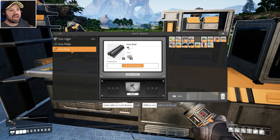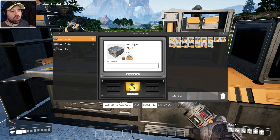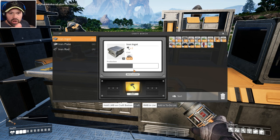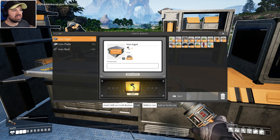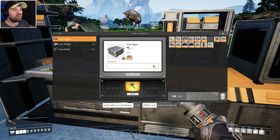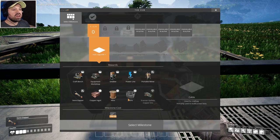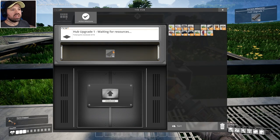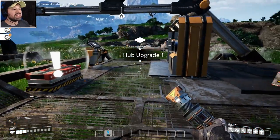To craft, you hold down the mouse for about half a second — clicking once does nothing. When you hold it, the lights fill up and it executes one action. Some items require multiple 'hammer actions.' We're going to make 10 iron rods, then go to the hub, select the milestone, place the 10 iron rods in, and upgrade. Look at this — boom, here's the next level of the hub!